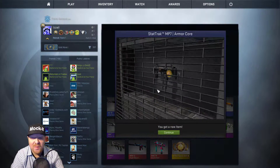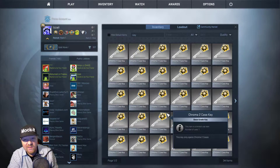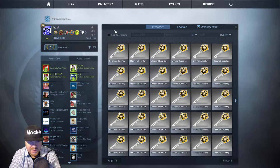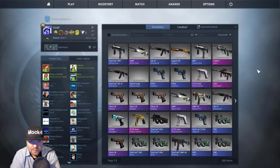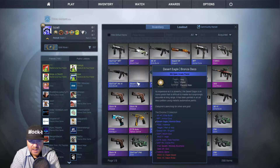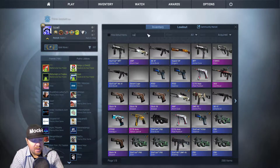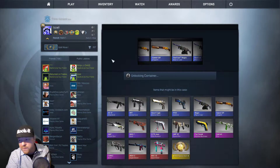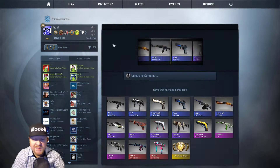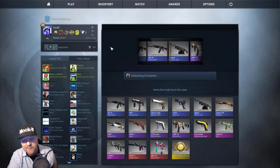There's been worse openings in this series, so not the worst thing ever. How many have we opened? We started with the AK — one, two, three, four, five, six, seven. Let's do a couple more here and finish this one up. Is there a knife in the works? No — Negev Mana War.